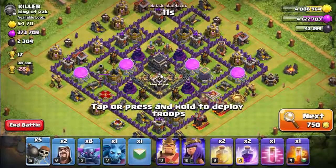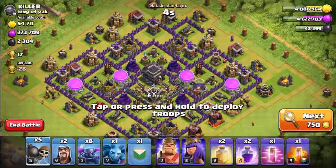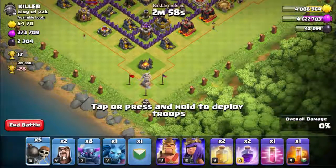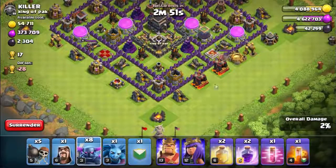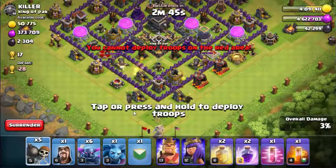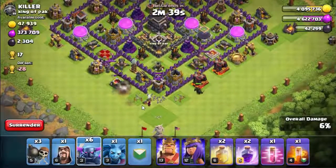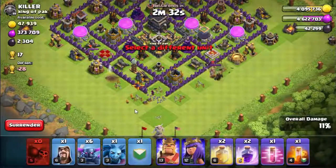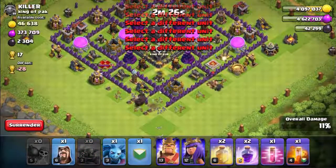That's the base we are going to attack — looks like a good base. Both mortar-type defenses are on upgrade, and there's a bomber also on upgrade, so this base will be a little easier for us. We start the attack targeting the defense troops — packers are cleaning down there, and the wizard did a very great job.